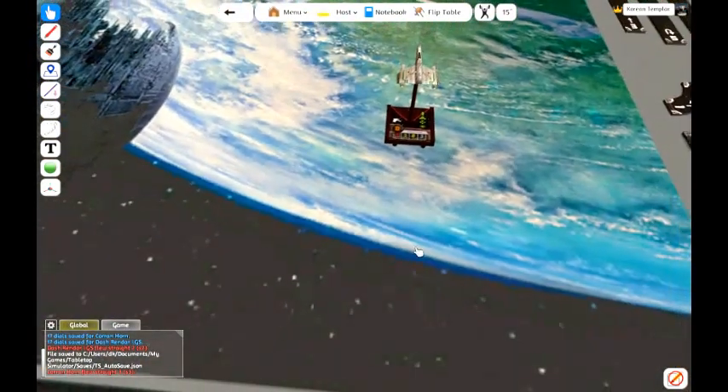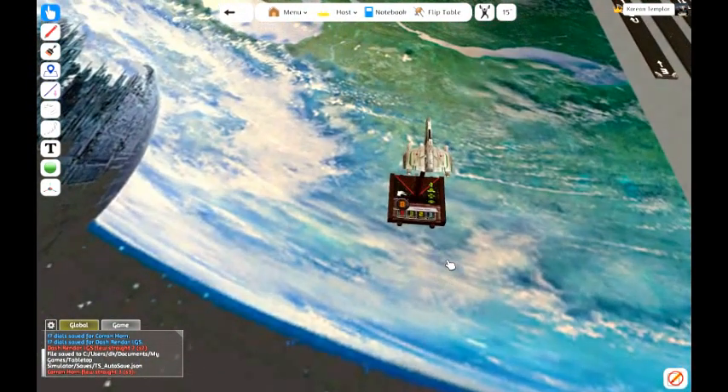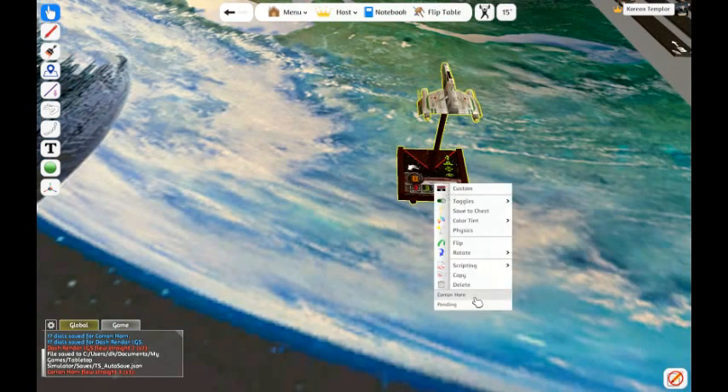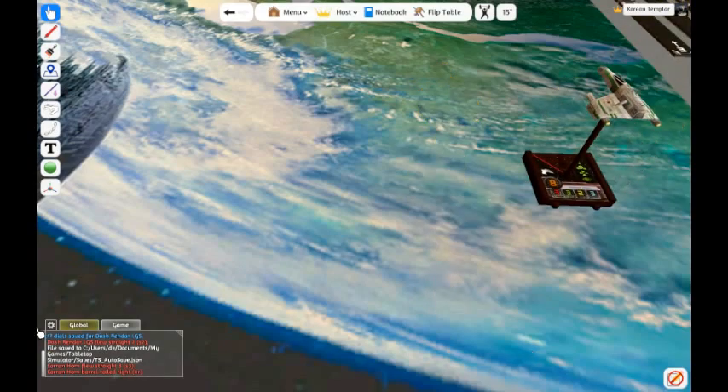After I move Kornhorn, let's say I am going to barrel roll with him. I can right-click on him and in the command prompt I can put in commands as usual — all the automated commands still function. So I can do a barrel roll: XE to barrel roll left and XR to barrel roll right. So let's go XR and click off of that menu. And you can see Kornhorn barrel rolled right.